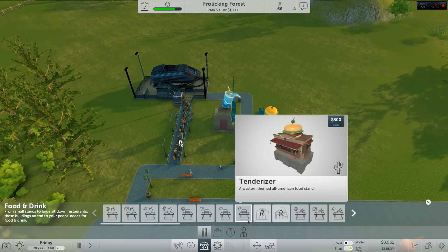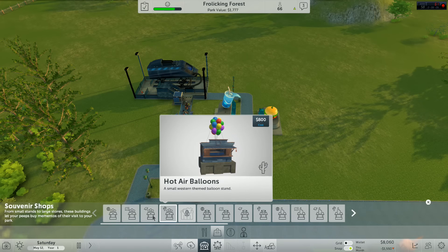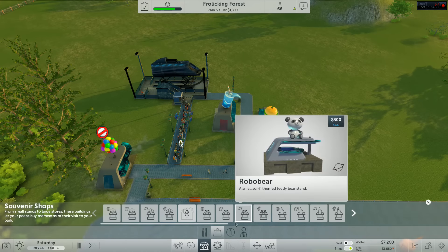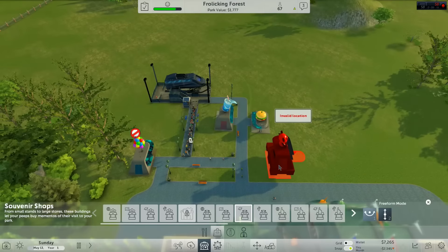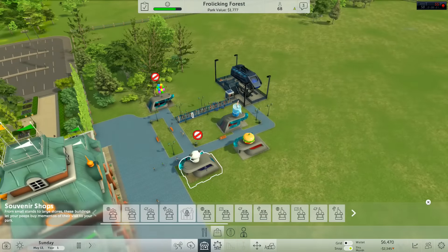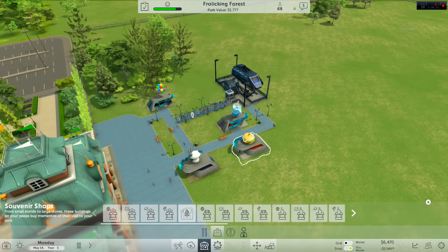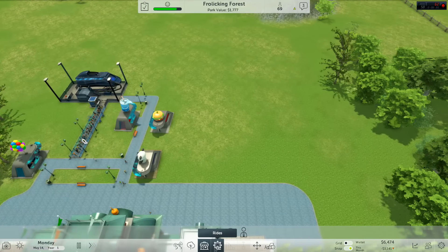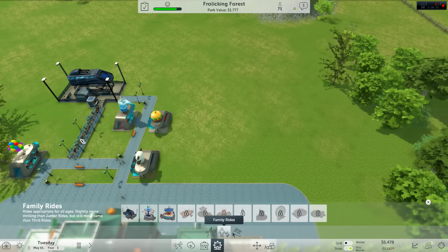Somebody's crying — I hear somebody crying. A souvenir shop — do we have anything? 'Unidentified Flying Objects' — yes we do! And a 'Robo Bear' — how could you not be excited about something called Robo Bear? Okay, this is very badly organized. I hope people will forgive that this is my first park. Those who've been watching the channel know my intense desire for symmetry — you must realize how much this is currently breaking my heart.